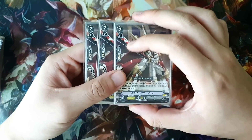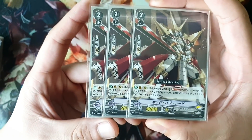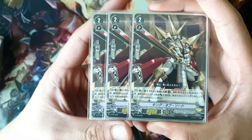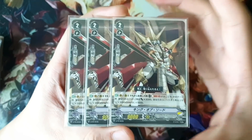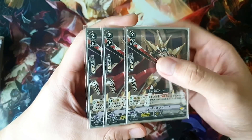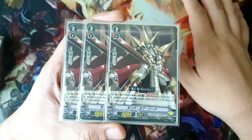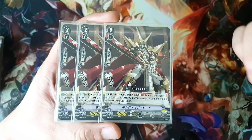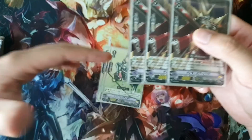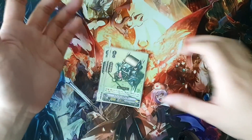Next we have King of Swords, a promo card in both Japanese and English. His skill on Vanguard and Rearguard: when you call him from your hand, you can Soul Blast one and give two of your units plus 3k. If you have five or more units on the field, those two units get plus 5k instead. He's great for hitting force numbers, and against Excel and Protect clans, he makes your opponent drop bigger guard value. Three King of Swords, pretty good. Soul isn't a big issue due to one of the other cards I'll show later.